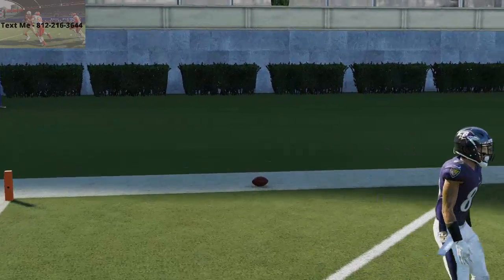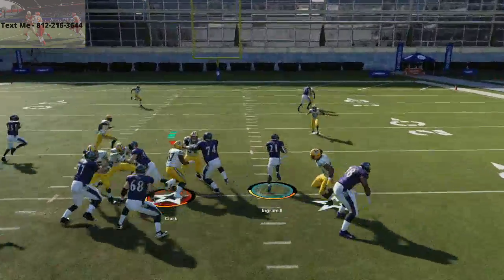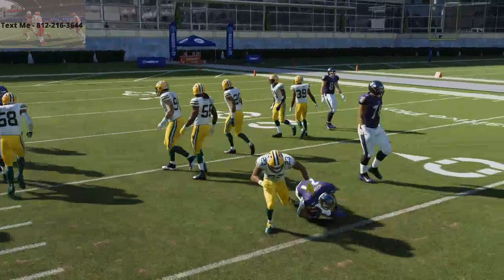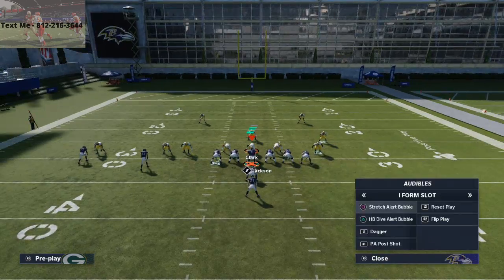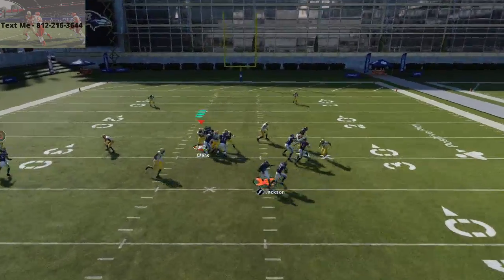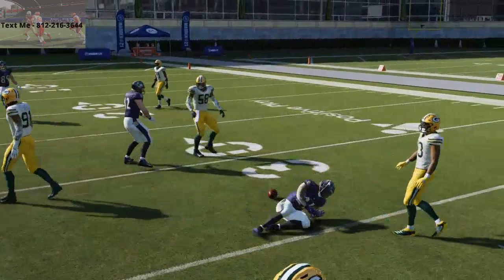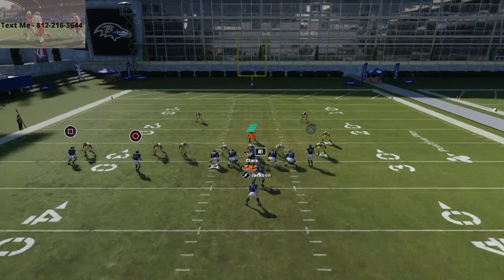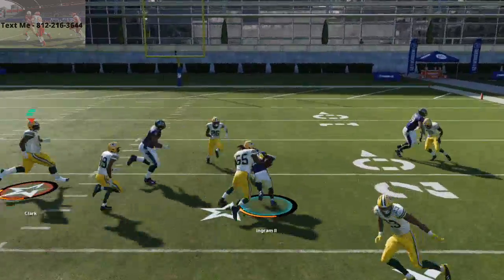This is just a really really good offensive scheme in general, but it's really effective when you mix in the lead draw because the block shed rates on draw plays are significantly lower than on stretch plays. You can see the difference — the corners kind of come up against the stretch, whereas on the draw their first step is back. Once you've got a step on them you can double juke them out of their shoes.